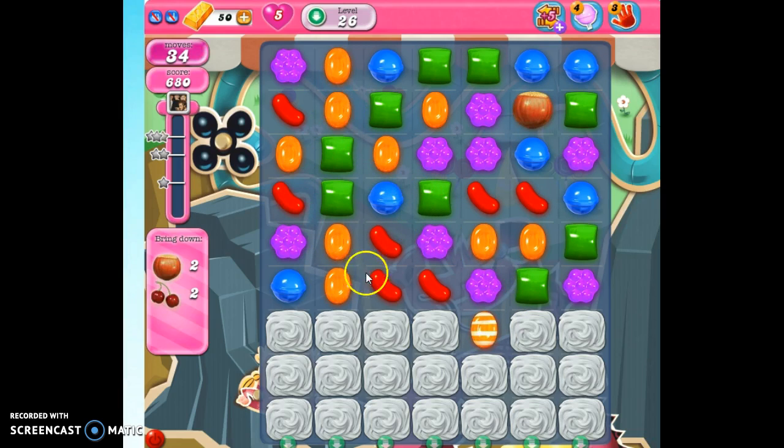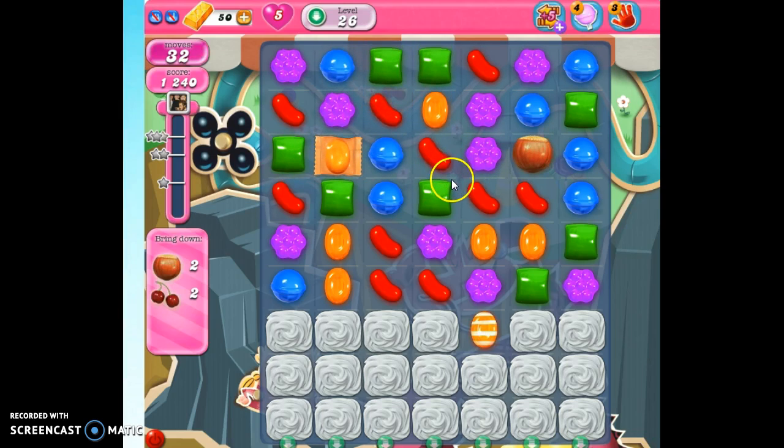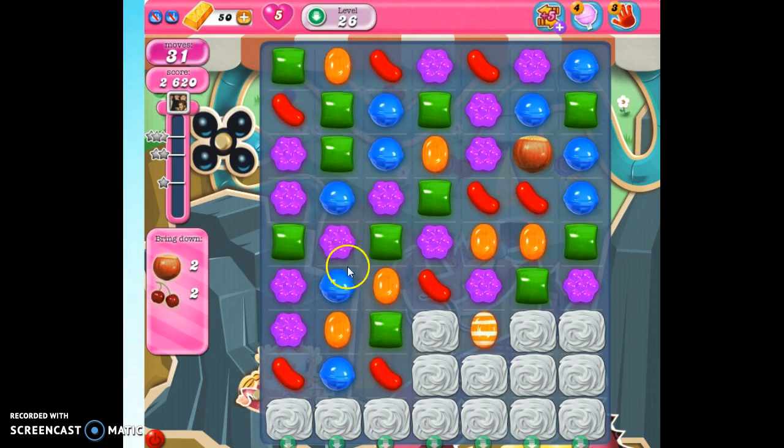I really like all of these oranges here, but I don't see a way to combine them to get a color bomb. So I'm going to go for what I think is the next best thing, which is a wrapped candy. That's really going to punch a hole in those meringues. Because it has a second detonation.